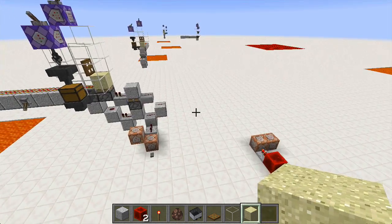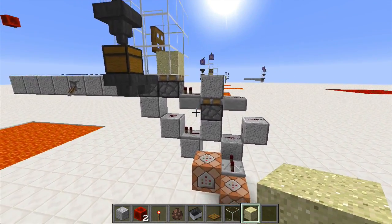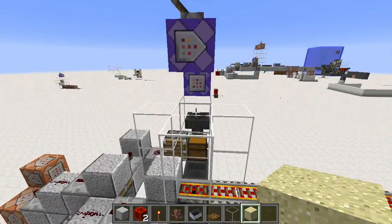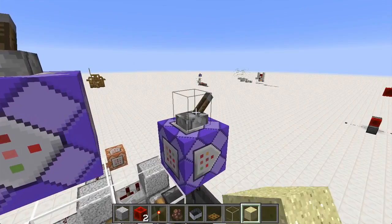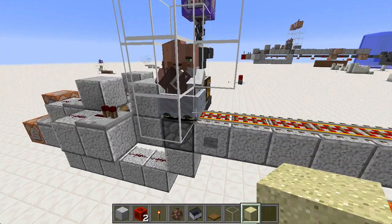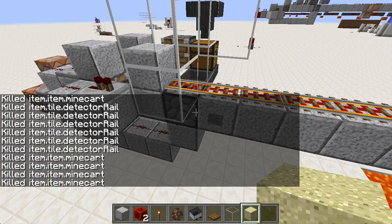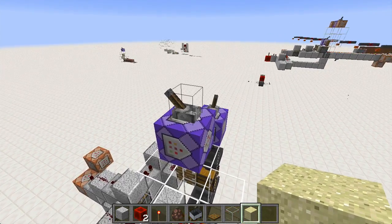As I was getting ready to record this video and playing around, I started doing the original thing — no trapdoor and not even a piston — and suddenly it started working 100% of the time. I thought that was impossible. I kept trying it and it kept working, but eventually it stopped working. That means there's got to be some random component to the collision of these entities, because I'm summoning them all in the exact same place at the exact same rate with a command block.